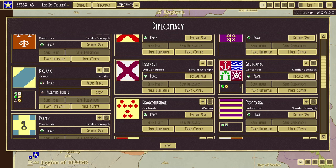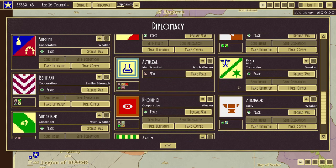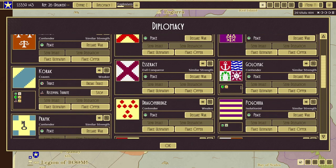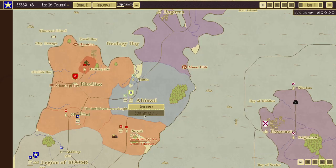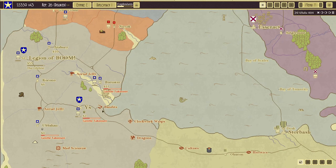Let's check if we're at war with anyone else — just Altenzal. Let's recall our spy from New York and send the spy to Altenzal to see what we've got there. In the meantime, the supply ship is building and the Rooster is on its way to the bandits.